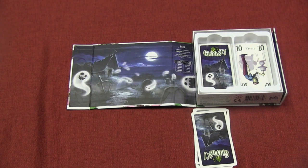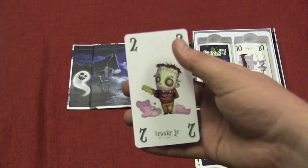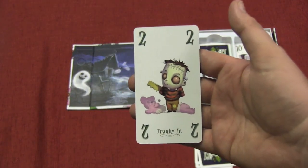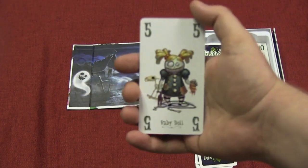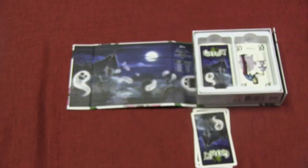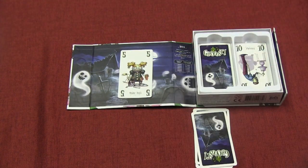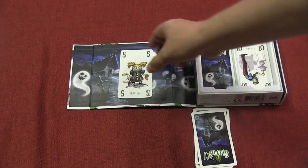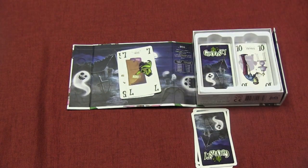Players are going to be dealt a handful of cards. These cards show different monsters in the game. For example, here's Frankie Jr., and he's a value of 2, or a baby doll with a value of 5. On your turn, you will play a card into the cemetery. When you play a card into the cemetery, you must play a card that is higher or the same as the previous card.